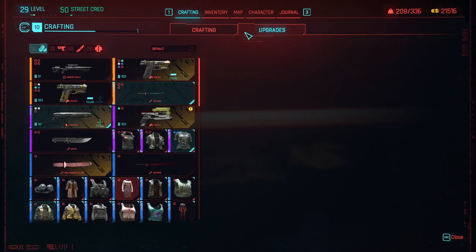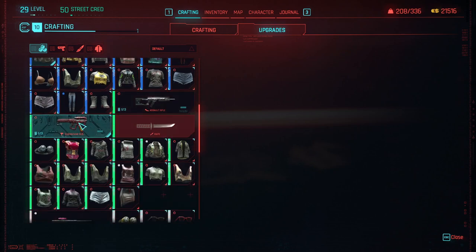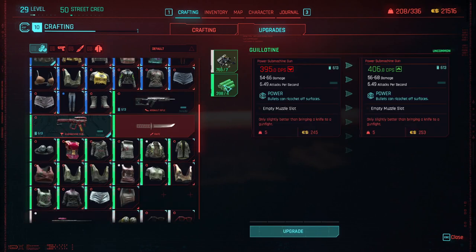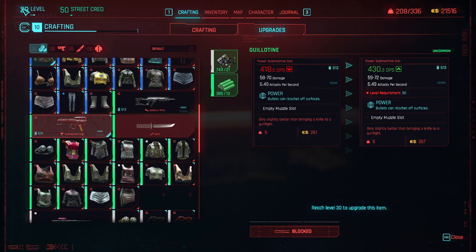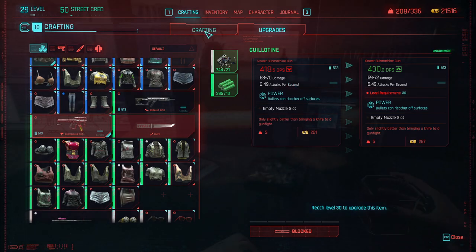So we're going to upgrade it as much as we can. Let's go to upgrades, and then we go to our Guillotine right here. We can upgrade it with some uncommon items and get the damage up a little bit. We can upgrade it one time, two times — blocked. We need to reach level 30 to upgrade this item even more. Right now I am level 29, just one level away. Not too bad. So we got it up to 418 damage. Very nice.